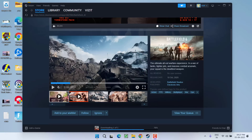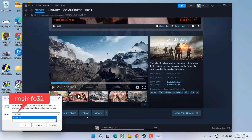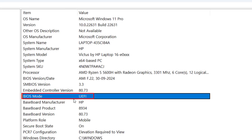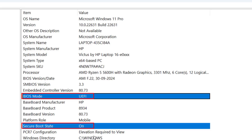First of all, right-click on the Start menu, choose Run, type 'msinfo32', and hit Enter. Here you need to check a few things. First, your BIOS mode — it must be UEFI, as shown here. Second, Secure Boot state — it must be turned on. Make sure both BIOS mode and Secure Boot state are enabled.